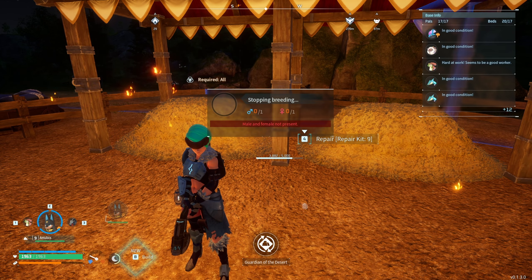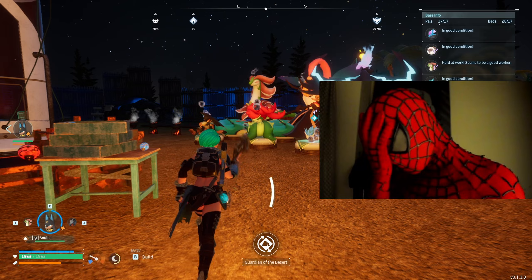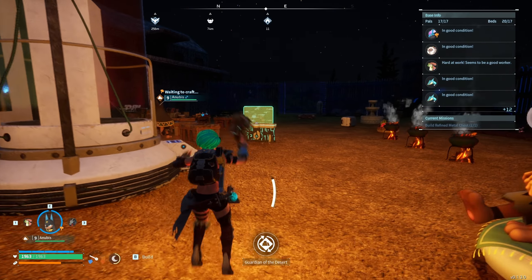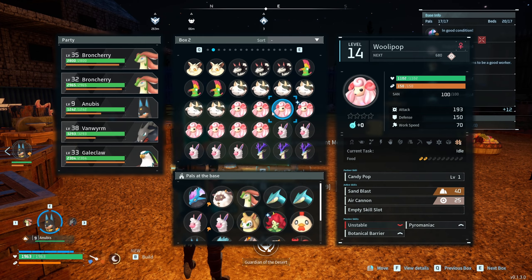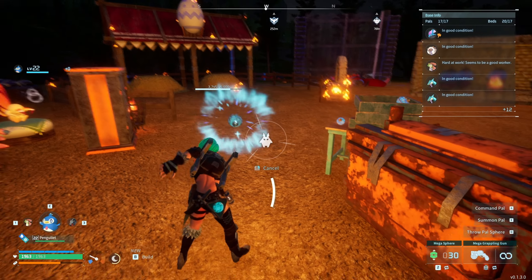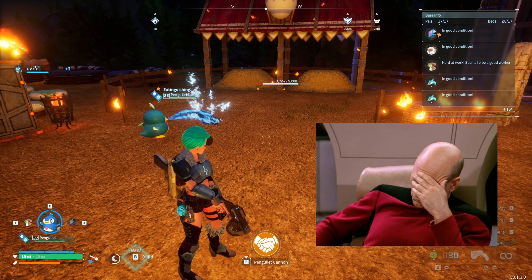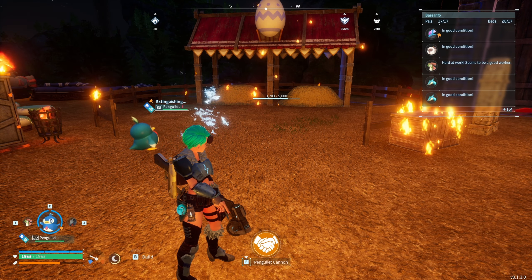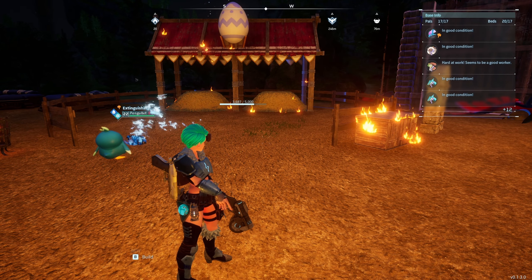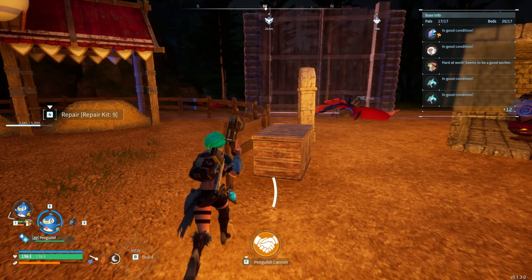The base is still burning. Okay, so the repair kit is not working. I need someone who can actually water. Let me try somebody else. Oh, there you go — he's doing it! He's distinguishing the fire. That's what I wanted. But the other pal didn't do it — I don't know why. There you go.